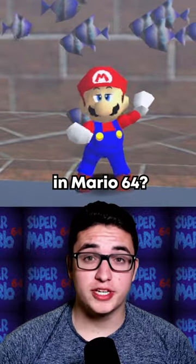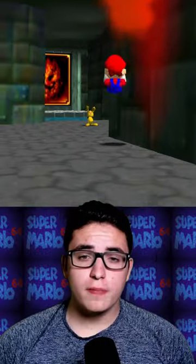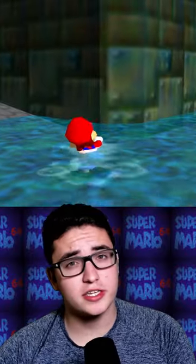Did you know there's a hidden fish in Mario 64? It's actually very hard to find, but I'll show you how to find it. So if we go to the basement of the castle, you'll notice this layer of water here. Now it doesn't look like there's a fish here, but there is. We just need to spawn it in.